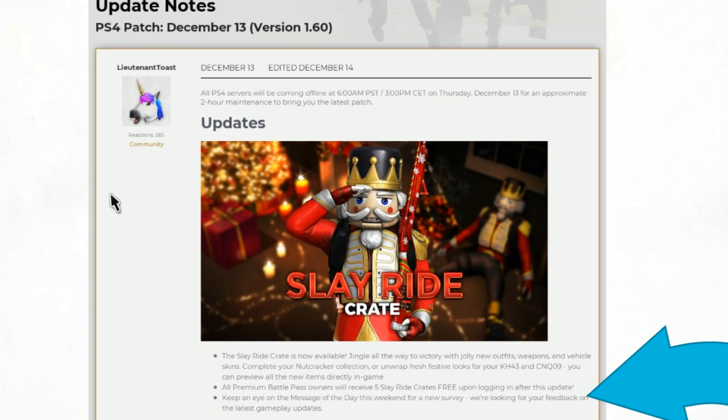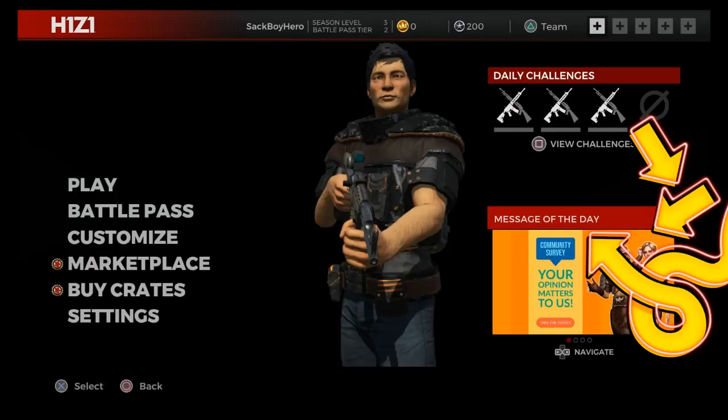Keep an eye on the message of the day for a new survey — they're looking for your feedback on the latest gameplay updates this weekend. It's nice that they're looking for player feedback and trying to improve. Message of the day: your opinion matters to us — community survey.